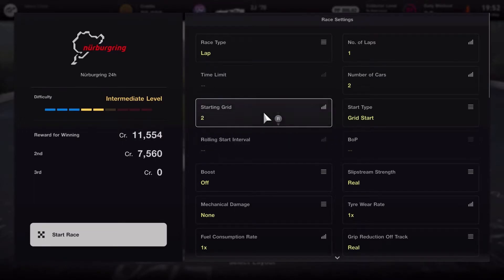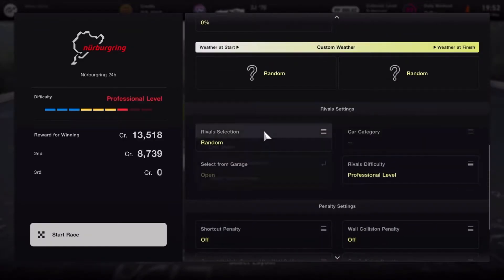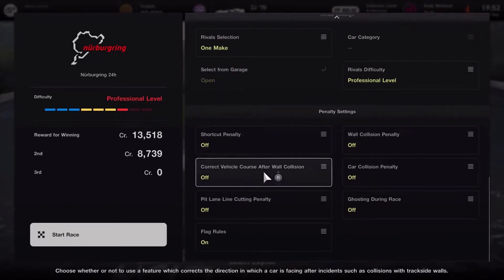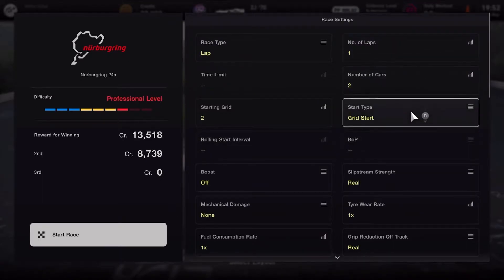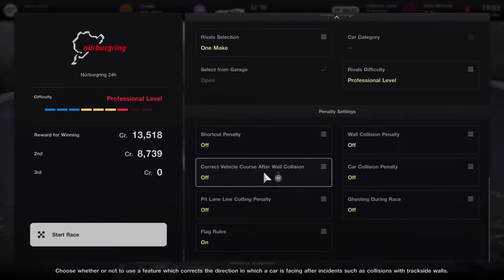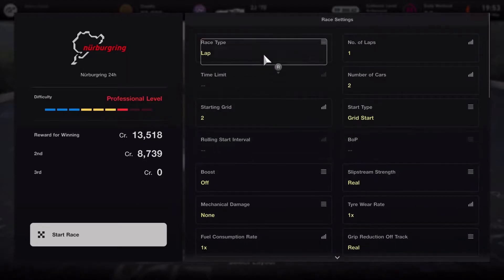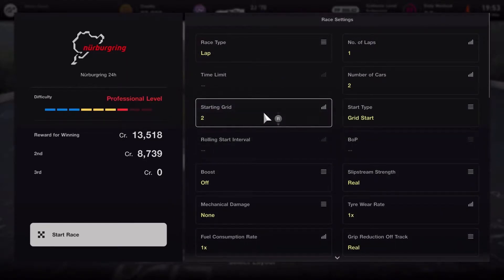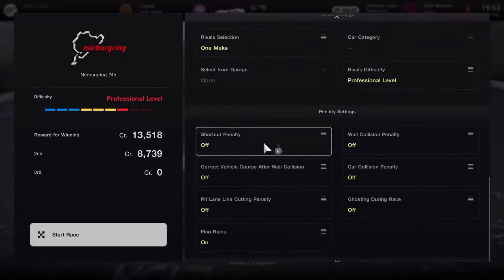I'm going to set two opponents at professional level and it'll be a one-make race, so it'll be another Chaparral. I don't plan to actually race against this Chaparral, I only plan to finish the race without too many incidents. The AI have no problem driving in the dark - their problems are driving in the rain, but absolutely no problem in the dark. The dark does not affect the opponent's driving performance unless they're an online player.